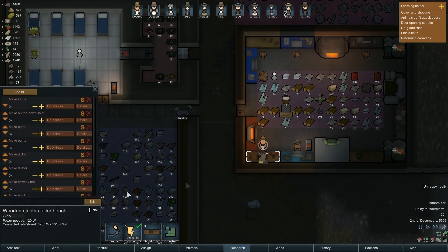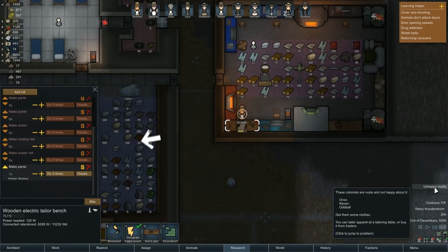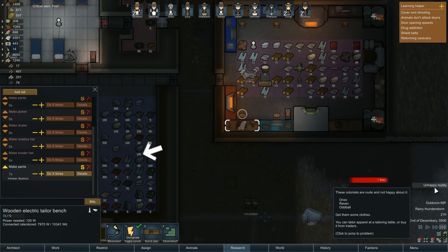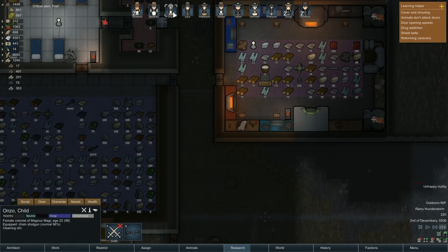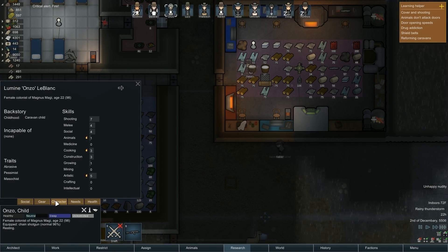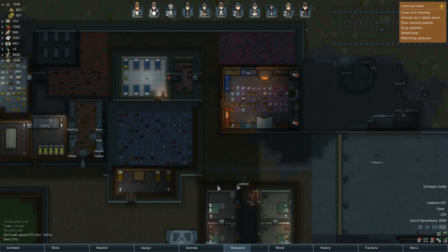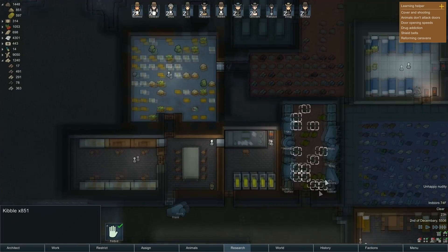How are we doing on pants? We got seven, so that means there's still three people who don't have good pants. Anzo, you don't have pants — armored on the top, nothing on the bottom. Giggity giggity.